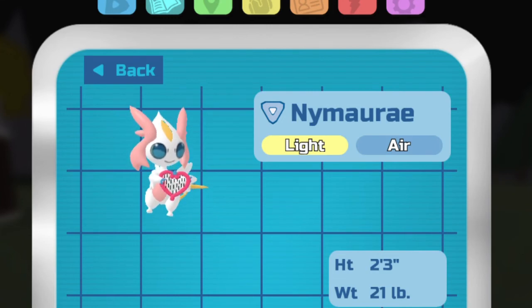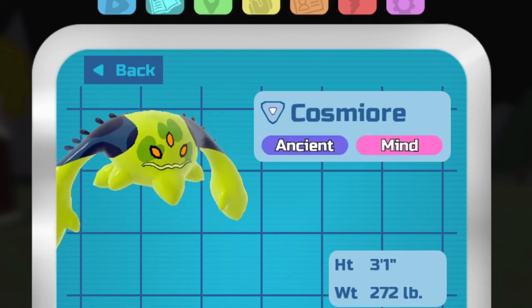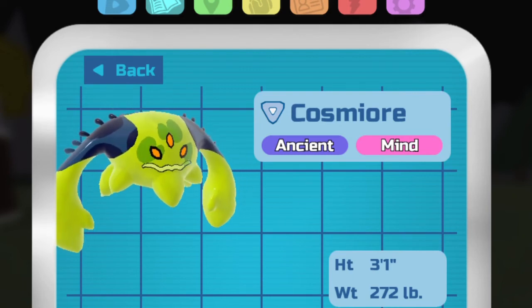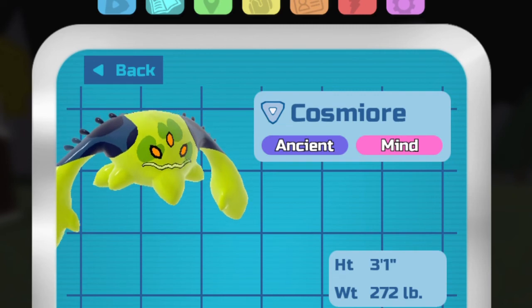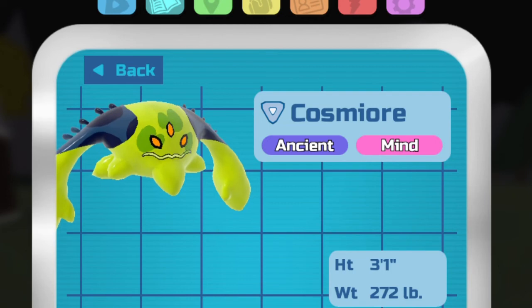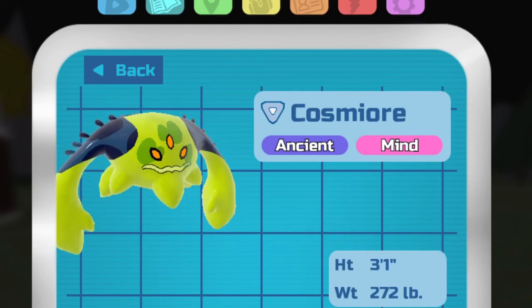Nyamura was introduced in the 2020 suit event, and it was accessible by getting a cake and putting it on the pedestal. Nyamura did not have a saddle. Cosmer is next on the list, and it is introduced in the 2021 meteor shower event, then later reintroduced in the 2022 meteor shower event again. It had a 1 in 120 chance of appearing, and it had a saddle that looked really good. It has two saddles: Cosmer Saddle A and Cosmer Saddle B.